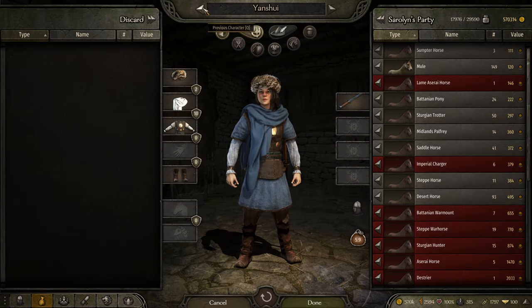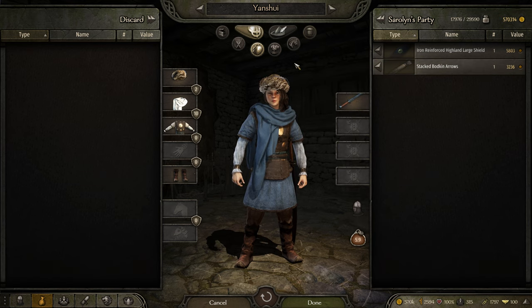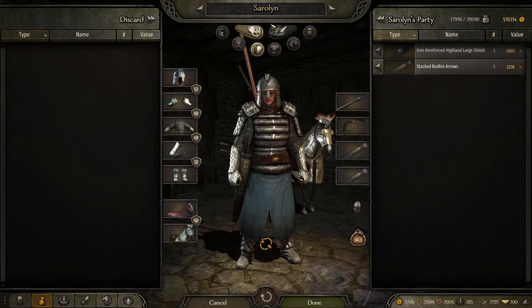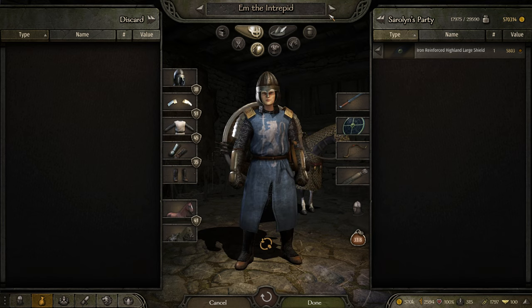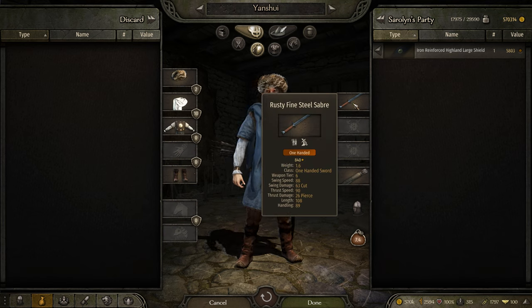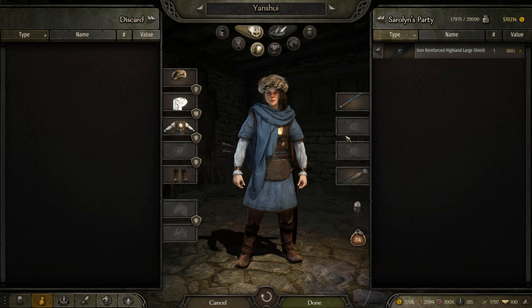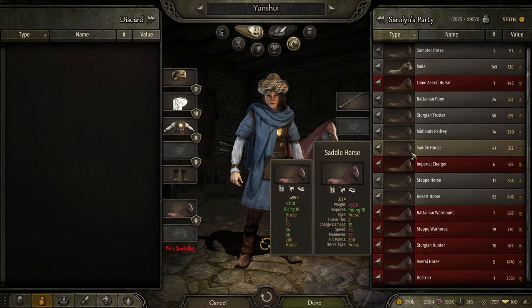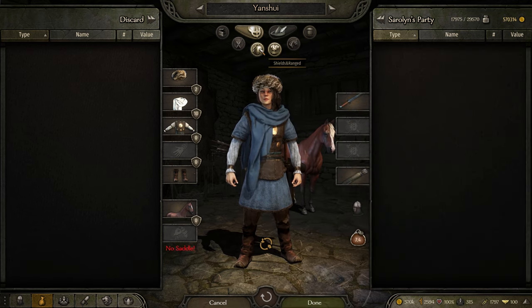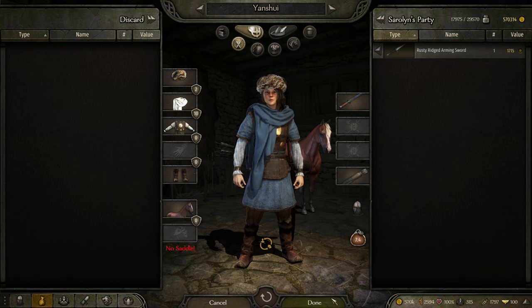We have our brand new companion. I haven't even given Yanshui armor or anything like that because I didn't want to do anything off-camera. So we are of course going to need to equip Yanshui with gear. I have my bodkin arrows for her. She came with a level 6 one-hander, which is pretty good. She's obviously going to need armor, a horse, etc. Horses are easy — there is a desert horse. She doesn't have the skill to ride the Azerise yet, but that will change. It seems like the sword she came with is better than the one I was keeping for her.